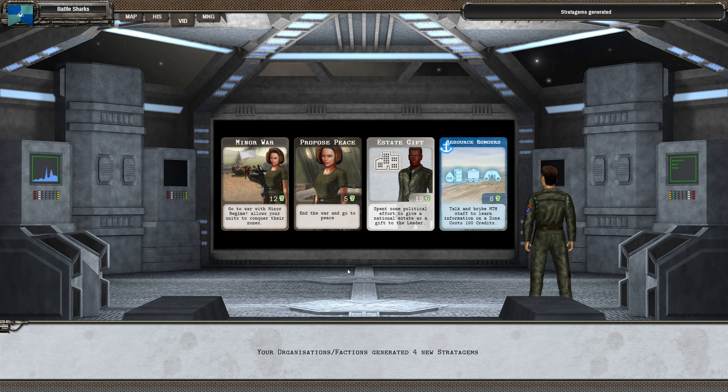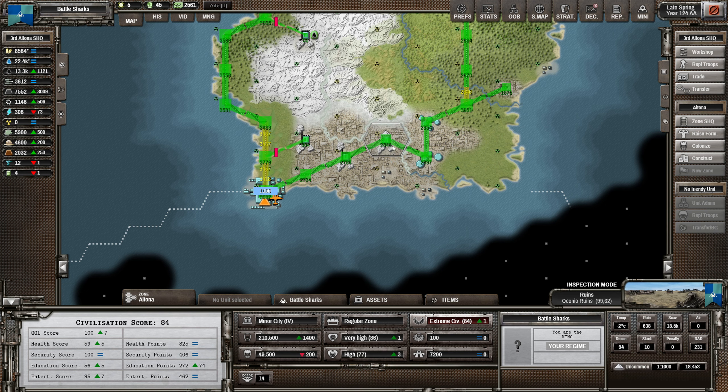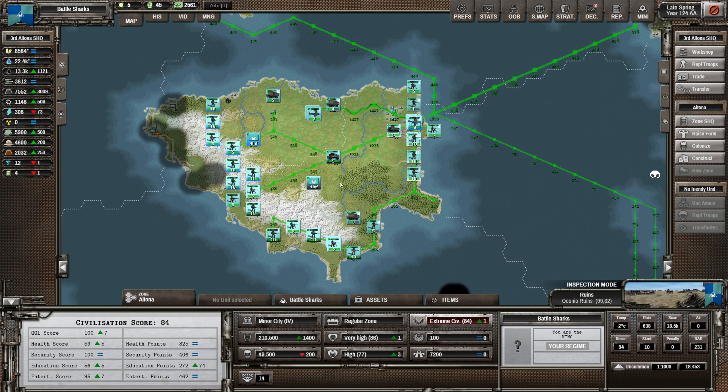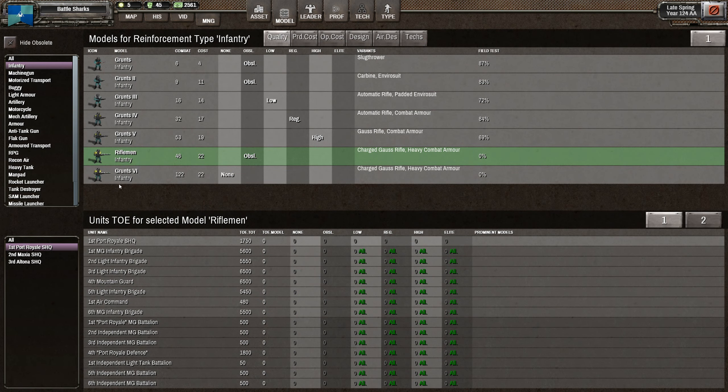We're not getting anything out of the artifacts site yet, hopefully we'll get some more of those. Let's have a look at the model we made of Grunt 6.